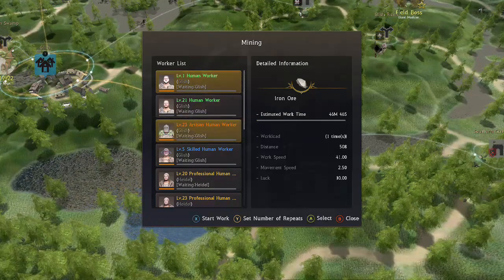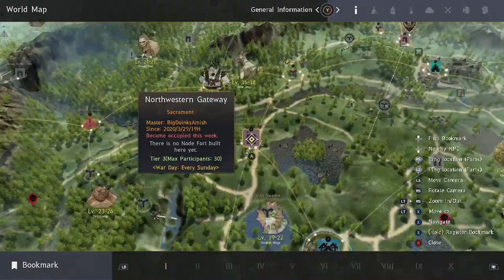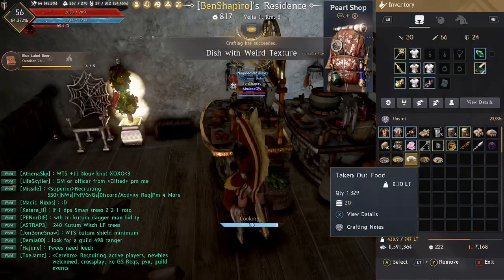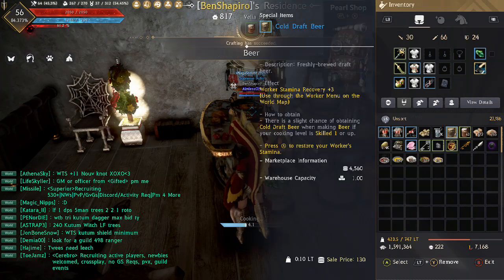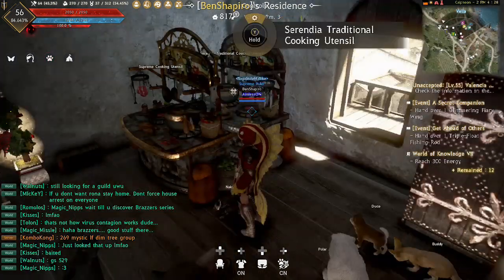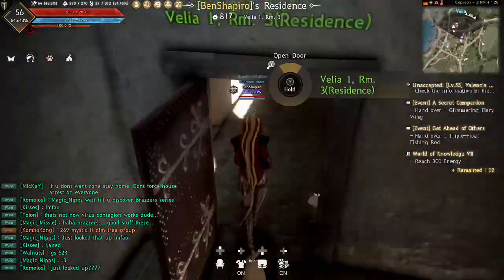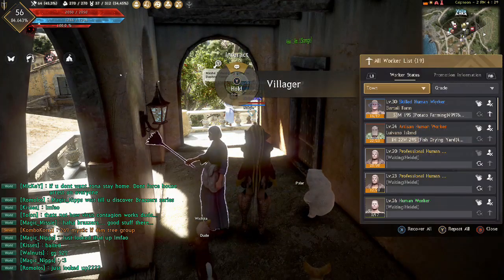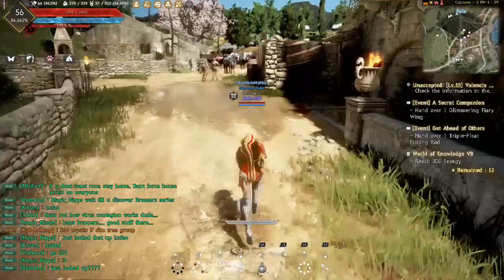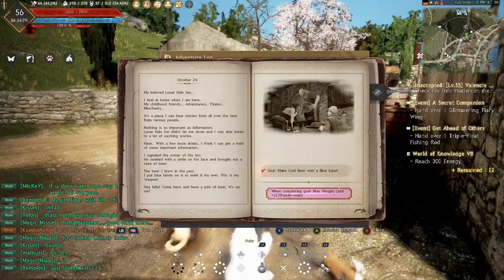I have a node right next to Glish that gets iron, so I can come back for extra iron, smelt it, and turn it into ingots. We did finish the beer — it didn't take too long. From each beer batch you get around one to four, maybe two to four. We ended up getting 700-something cold draft beers. The higher your cooking level the more cold draft beer you get, and it's great for feeding your workers to keep them working.